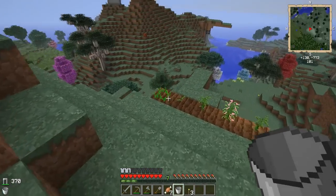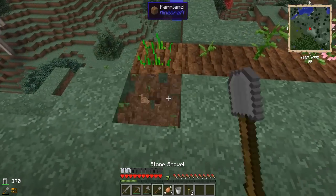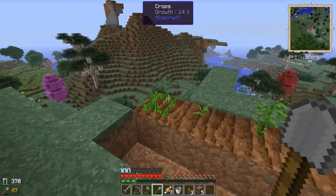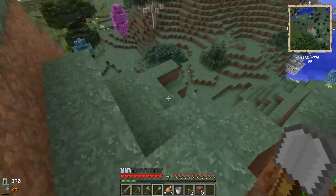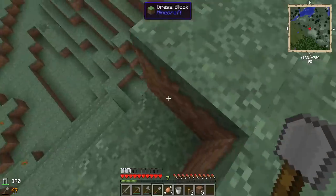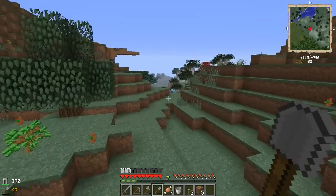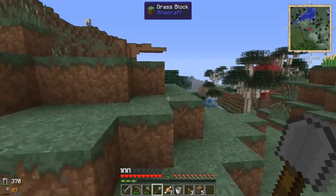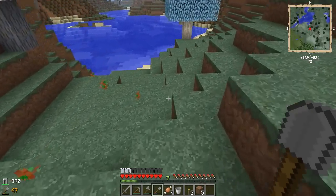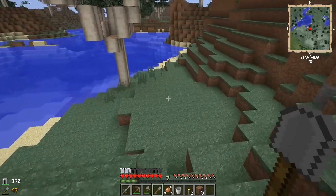We need to start bringing home animals and getting things going. As you guys can see, I do have a little bit of a farm thing going on here. I have cotton and wheat that I had a seed for, so I decided to plant that. I also have trees — I've been growing some trees down over here as well because wood is important. That's basically all I've done off camera. I want to do as minimal as possible off camera and as much as I can together on camera.